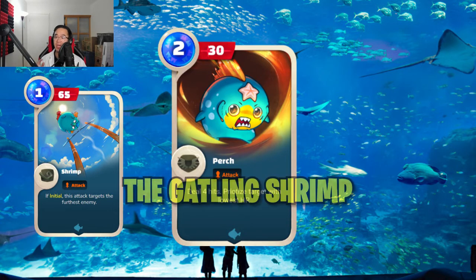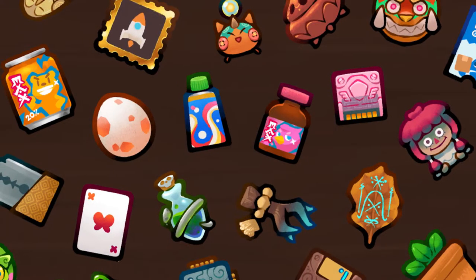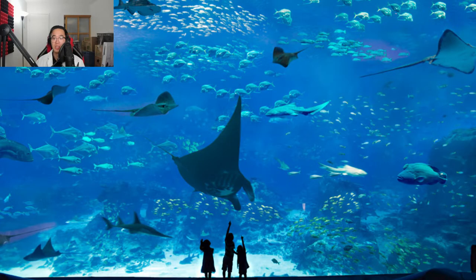That's why we dubbed this guy the Gatling Shrimp. This aqua has great synergy being an aqua with 5 aqua parts and 1 reptile part. We recommend the Heart of the Ocean Rune and the Pre-Order Charm on Tiny Fan and Clam Shell to maximize survivability and increase damage boost stacks quicker.